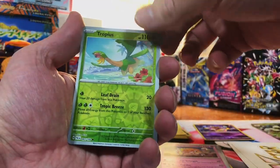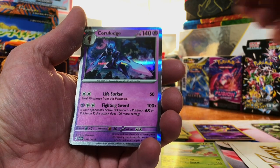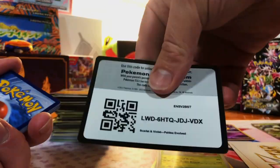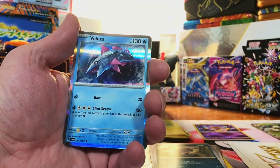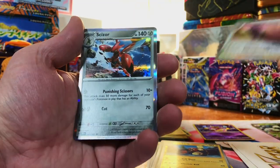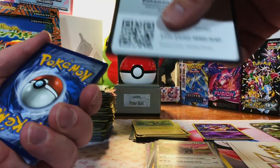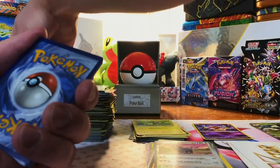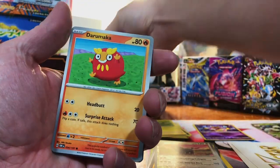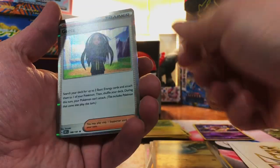Paldea Evolved - I know we can hit the special. We got a Tropius, a Slaking, and nothing. Serulugi. Last Paldea Evolved - Paldean Wooper, Grafaiai, and nothing. Obsidian Flames, two packs - come on, Charizard. Moinklo, Scizor - nothing. Last pack of Obsidian Flames, no specials yet. The best pull we've had so far is the Galarian Gallery Colress's Experiment from Crown Zenith. We got a Rhyme, Dratini, and a Gira Holo.